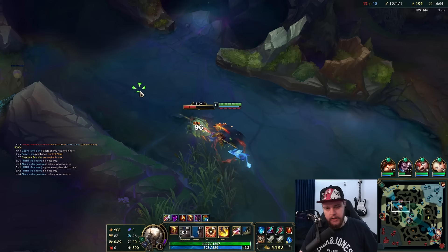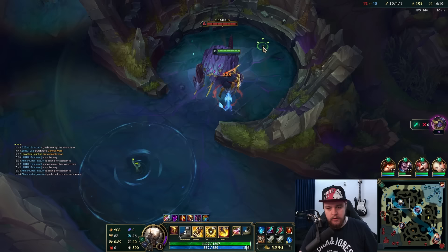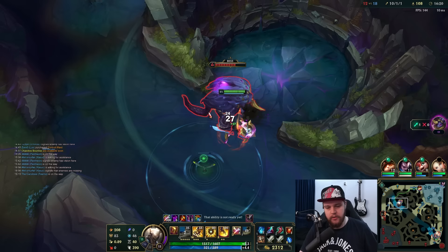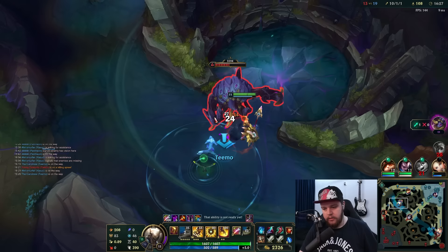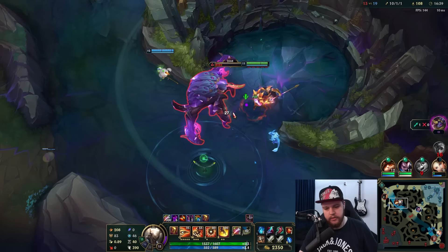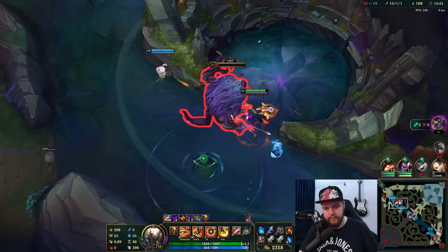Going to clear this scuttle into Rift Herald here probably, then move on. In any given fight situation, I'm very very strong - my ganks are also very strong with empowered W and stuff. It's just a bit of a clear speed issue. Once you get enough AD that clear speed issue doesn't really exist anymore, but most of early game is a bit of a clear speed issue. I'm keeping my W instead of using it on camp - I'd rather have the stun ready for a fight.